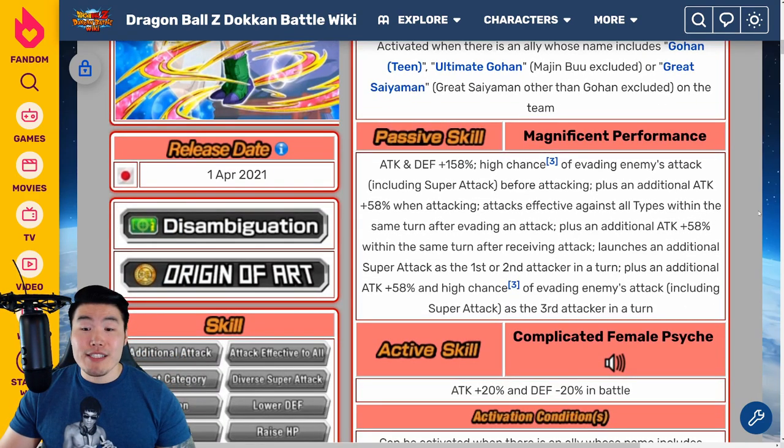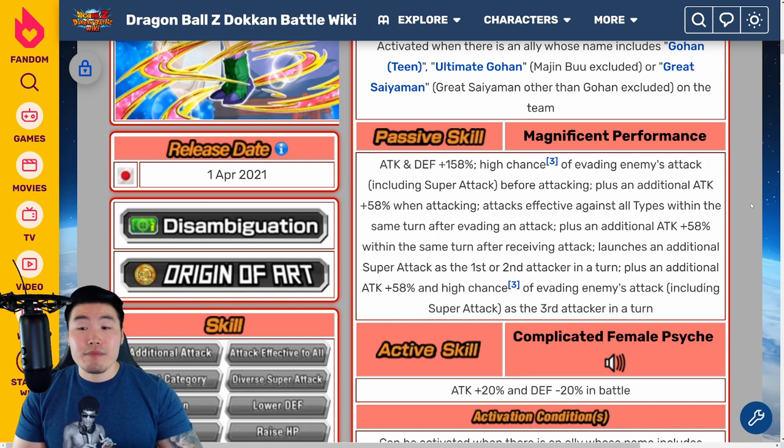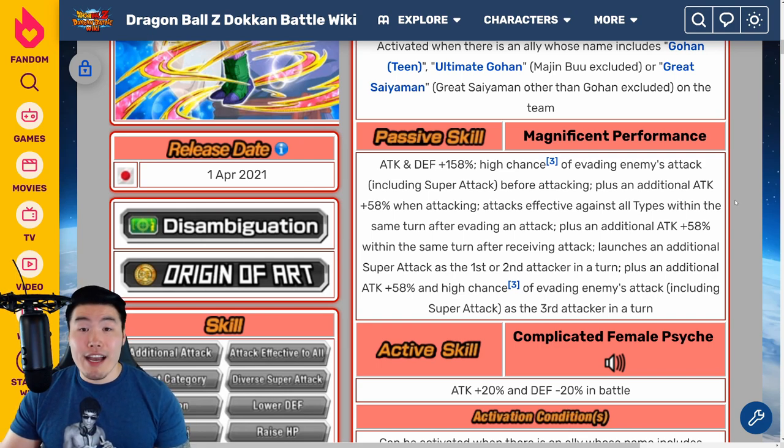Her passive is Attack and Defense plus 158%, high chance of evading enemies' attacks including super attacks before attacking, plus an additional Attack plus 58% when attacking. Attacks are effective against all types within the same turn after evading an attack. Attack plus an additional 58% within the same turn after receiving an attack. She launches an additional super attack as the first or second attacker in a turn, plus Attack plus 58% and high chance of evading as the third attacker in a turn.